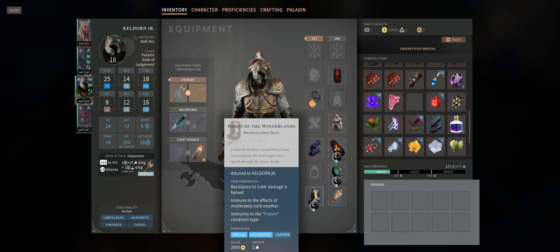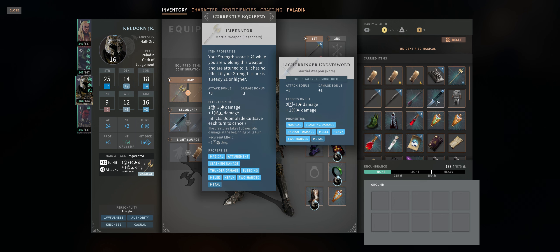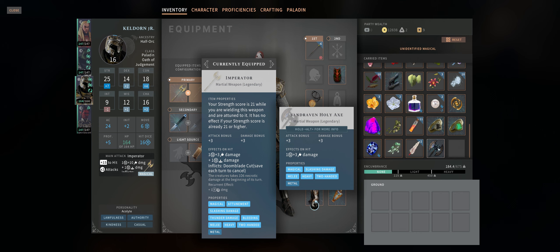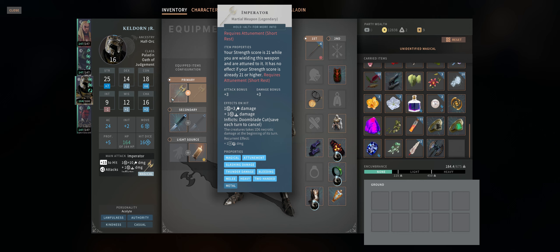Now when it comes to weapons, of course you'll be going two-handed, but you can also go one-handed with a shield if you prefer — it's just not as high damage. Lightbringer Greatsword is the best choice for the Crown of the Magister campaign. The extra 1d8 radiant damage is nice, but you can also go with the Sand Raven Holy Axe, which is a plus 3 but doesn't really have any extra damage. For Palace of Ice, the best choice is without a doubt the legendary weapon Imperator — it's plus 3, deals an extra 1d12 damage, and has even a potential for an extra 1d6 thanks to the Doom Blade Cut ability.